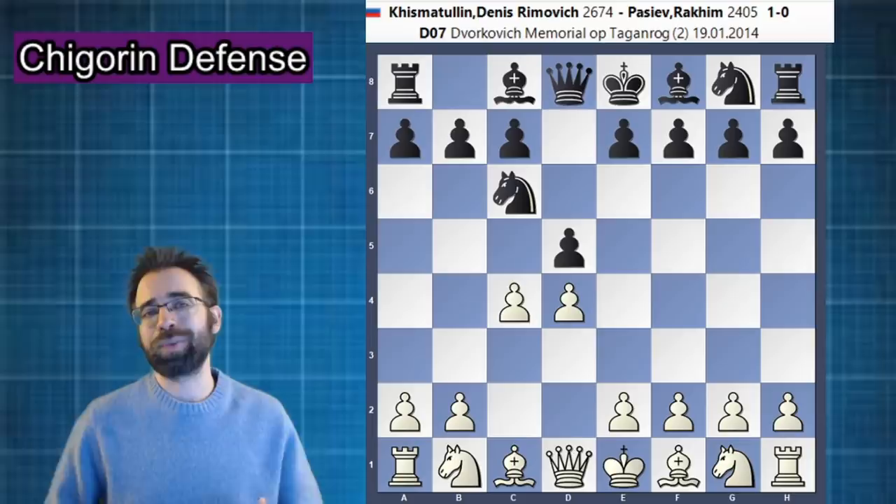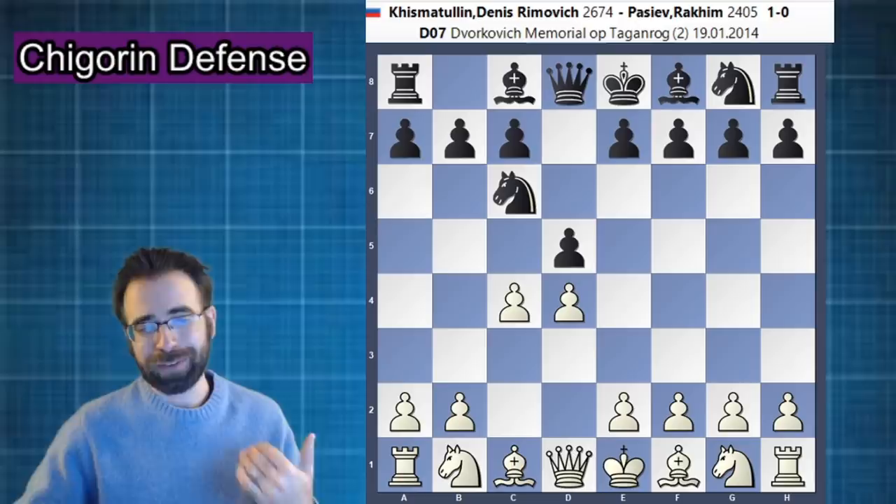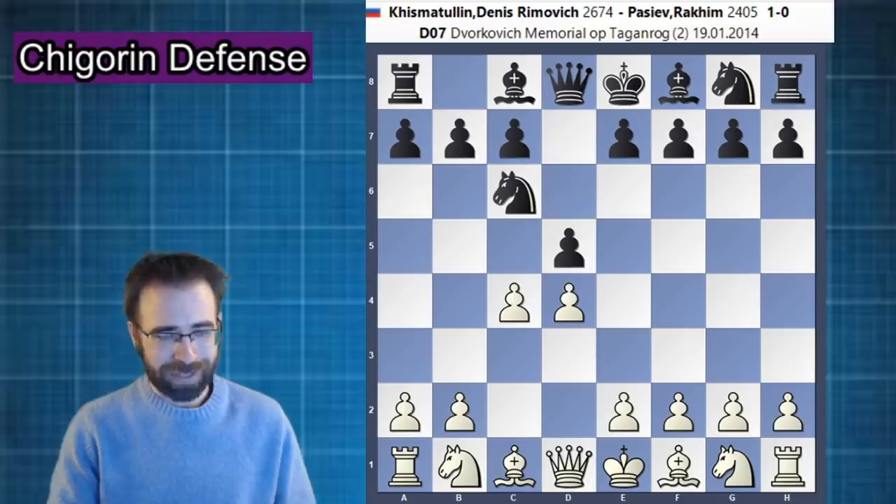Whether you reach this move order by d4, d5, c4, knight c6, or if you reach it as in this game — c4, knight c6, and now d4, d5 — however you get there, the Chigorin defense appears on the board.